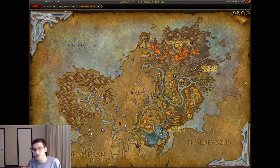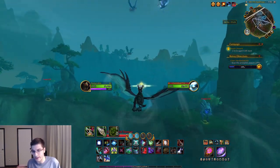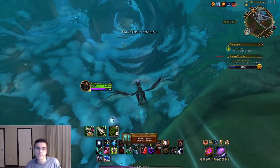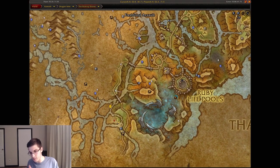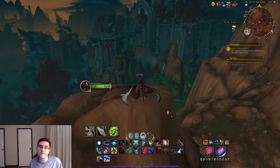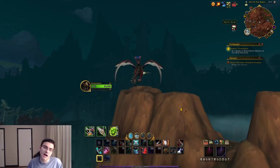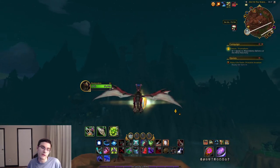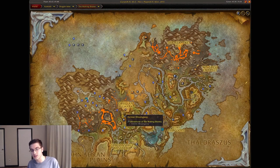The next one is located a little southwest of the Ruby Life Pools, basically right outside the dungeon entrance. If you look up above that mountainside, that's going to be the Flashfrost Enclave glyph. Staying in the same area, just slightly more north of the glyph you just got, is the Ruby Life Pools Peak glyph. Head over to that small mountain range and at the very top is your third dragon glyph — another super easy one.